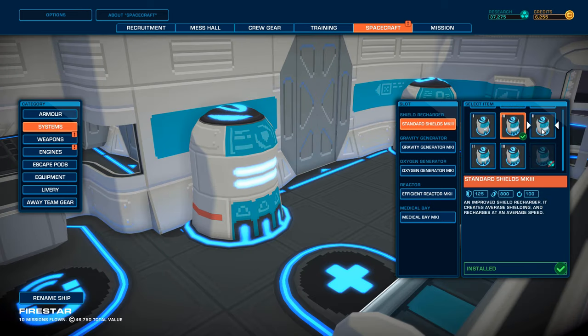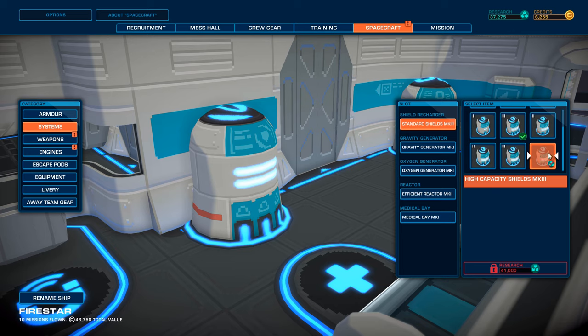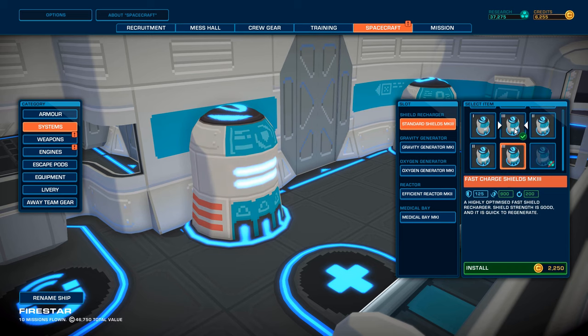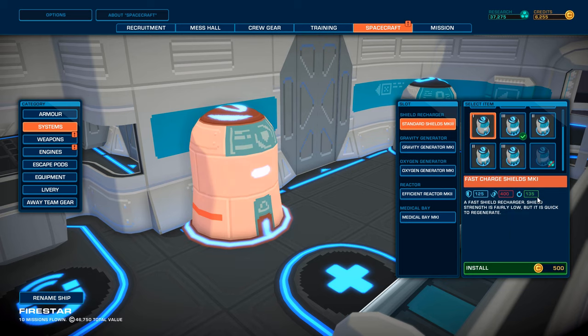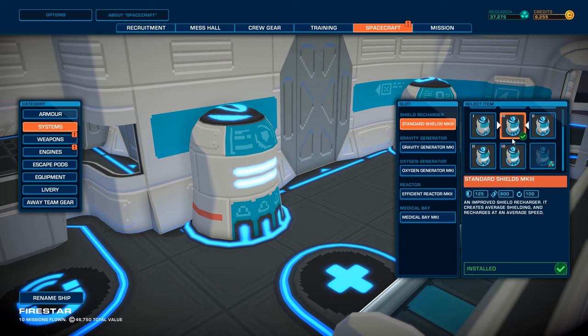Systems. We've got shields. Fast charge shields. We've got the standard shields, which are going to be... oh, they're not available here yet. Fast charge. The fast charge shields Mark III have more... wait, 100. Wait, I'm confused now. So this is the recharge rate. This is the shield amount, right? Yeah, this is the shield amount. That's the health of the actual shield module. So yeah, this one is better all around - the fast charge shields.